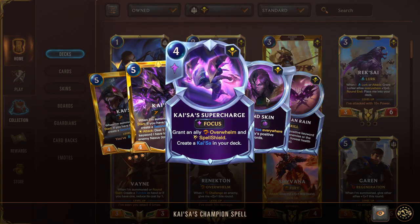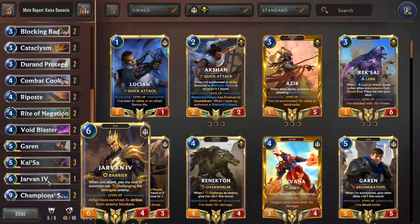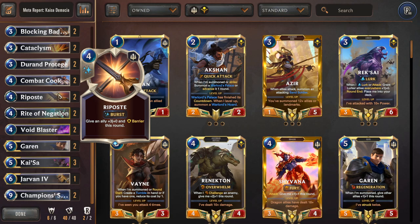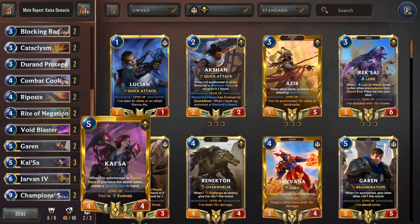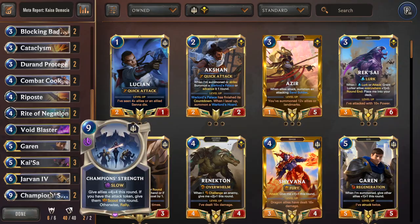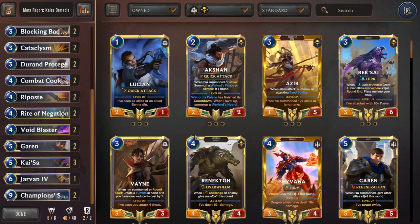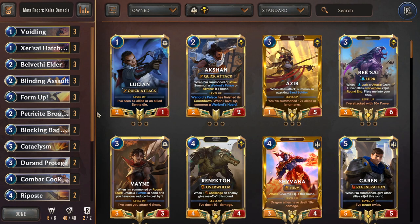Rounding out the deck, we have one Jarvan — it's pretty optional, you could run three Garen, but Jarvan's nice because he has Barrier. If you couldn't get through a Ripost, you can play Kaisa on defense five and open attack six with Jarvan coming out with Barrier, helping level Kaisa and generating extra attacks. And Champion Strength — a nine-mana Slow speed spell that gives allies plus 4/4, and with the attack token also gives them Scout. We can use this as a win-con whether we're on Kaisa or going wide. Champion Strength is always broken.